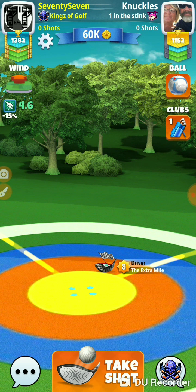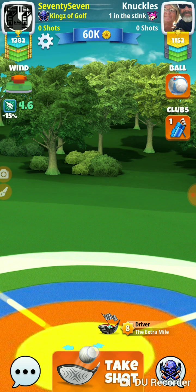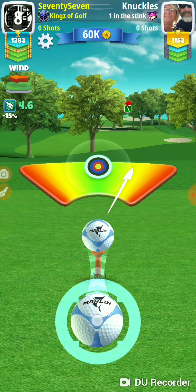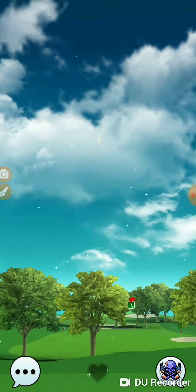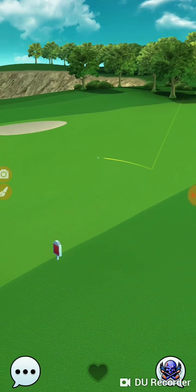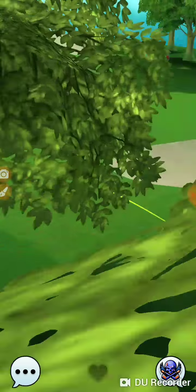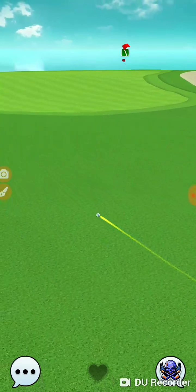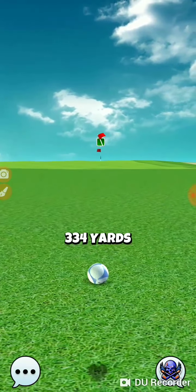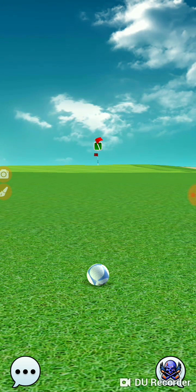We're at 4'6", so we're almost 2.5 rings. The extra mile is 2.1 per ring. We pulled it a little bit too far to the right, but that should be fine. We're trying to squeeze through that gap and get right up into that area. Now we're in our short iron range — probably somewhere in our mid-short iron, maybe even mid.